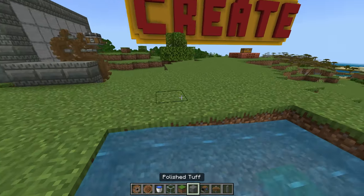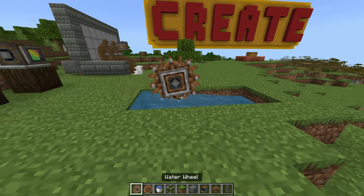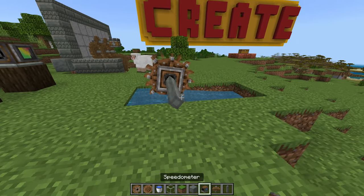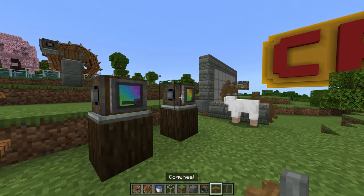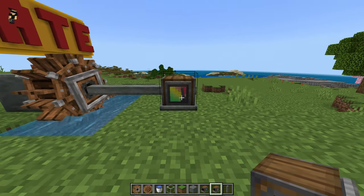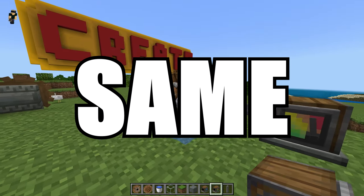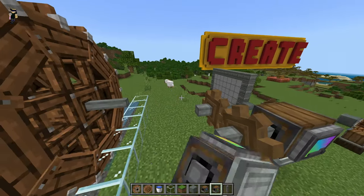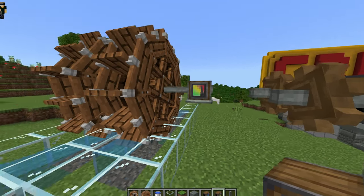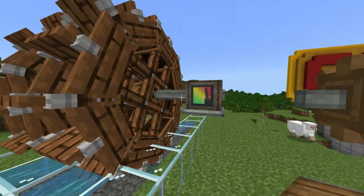Another cool one that I've noticed is something called the stressometer. If we go ahead and put the right wheel inside of the water right there, we've got the same machine spinning again. We'll move it out this way, then grab the stressometer and connect it. Now we can see that this machine is apparently under high stress - it's very stressed out. Let's go ahead and check out my other contraption over here. This one is under a little bit less stress, so my machine over here was much more finely tuned.